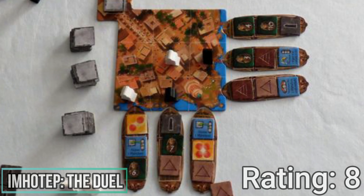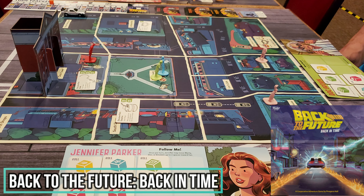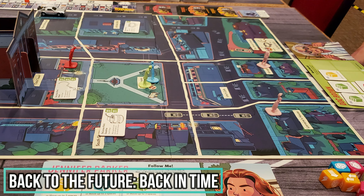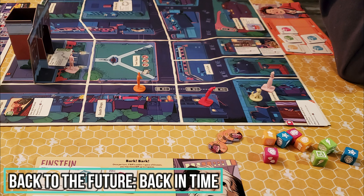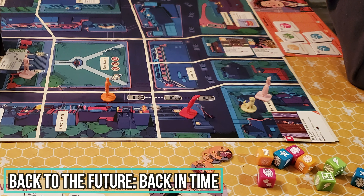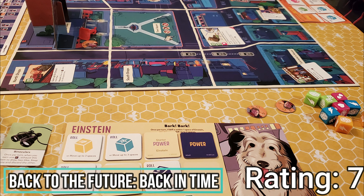Let's check out now Back to the Future: Back in Time. A few weeks ago I talked about a different Back to the Future game, Dice Through Time. Today we talk about another one — Back in Time — which is also a cooperative dice allocation game. You'll be rolling dice and using the symbols rolled to help Marty's parents fall in love, to fight Biff, to complete objective cards to get more powers, and to move the DeLorean. Players win if by the last round Marty's parents are in love and the DeLorean is far enough along on its track. I found this to be a fun co-op experience, giving it a 7 rating, which is a little bit better than the other Back to the Future game.